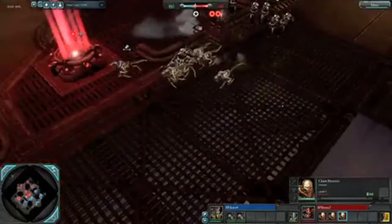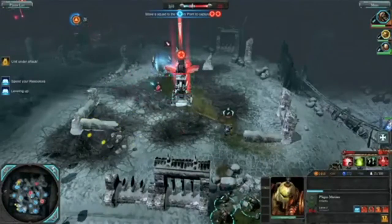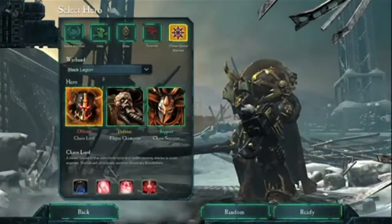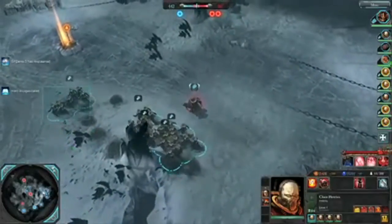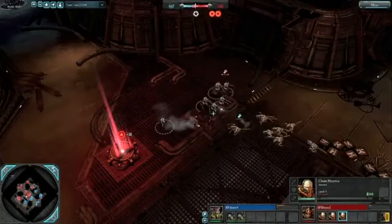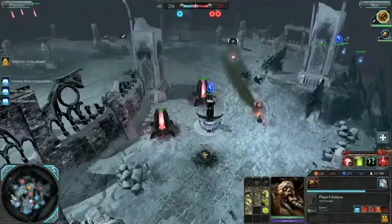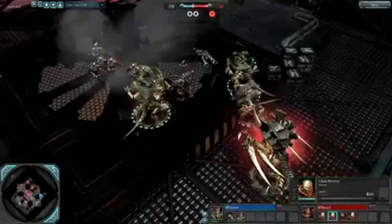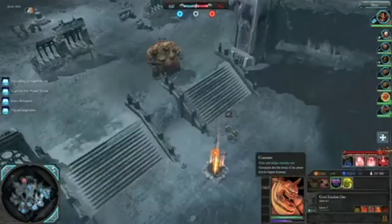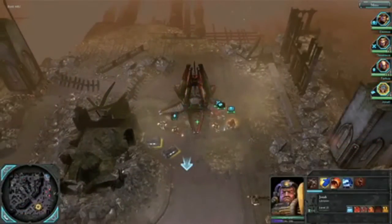So what does the Chaos Rising expansion provide you with? Well, it builds on the success of Dawn of War 2 and adds in the evil Chaos Space Marines, who are hell-bent on destroying the worlds from the previous Dawn of War. The heroes you can play as for this faction are the Chaos Warlord, the Plague Bearer, and the Chaos Sorcerer, and their units range from Chaos Space Marines all the way up to giant powerful demons. You also get a full-fledged co-op campaign that you can battle through solo or with a friend. The campaign is a little on the short side, but it's definitely well worth the price. Your hero level cap has also been raised to level 30, and there's a ton of new loot and war gear that you can pick up for each of your heroes.